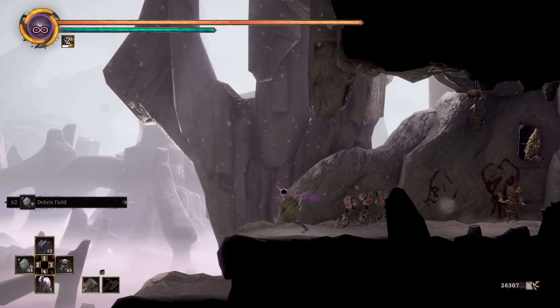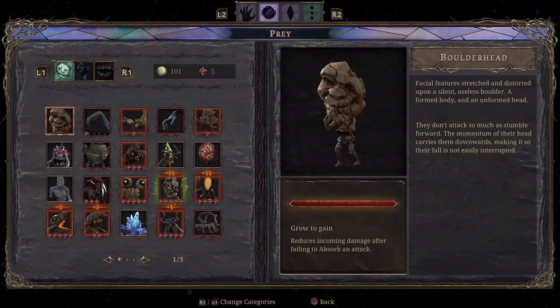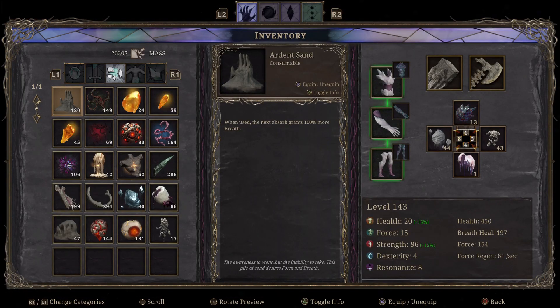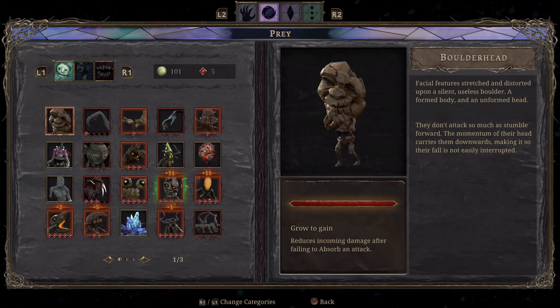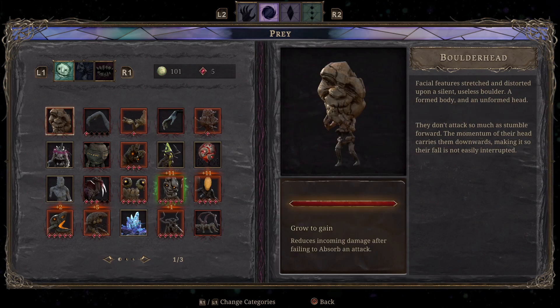Once you absorb an enemy, there's a certain amount of absorptions you need before you unlock their traits. You can actually see the traits in the settings, and in the inventory you can see all the prey you have absorbed. There's a decent amount of absorptions needed — the smaller the enemy, the more absorbs you need.